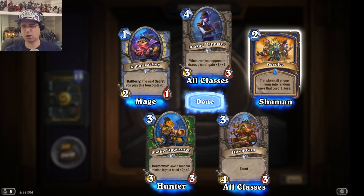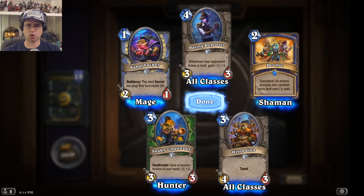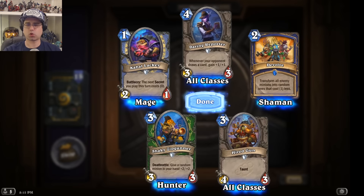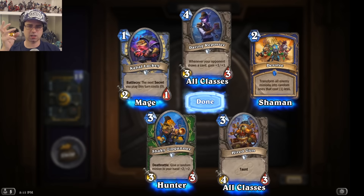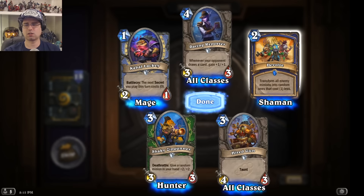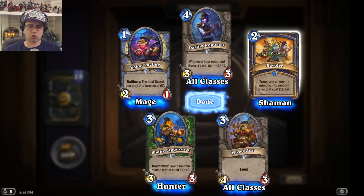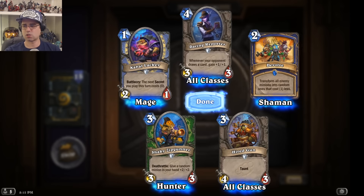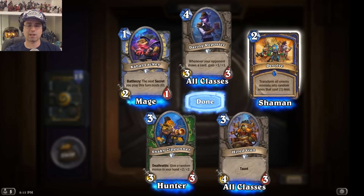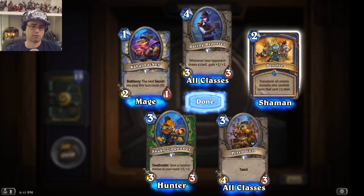Devolve is a big one people have been talking about because we have Evolve, which turns all your minions into random ones that cost one mana higher — which might be bad, but usually good when your minions are already low on health, basically healing them into completely different minions. Devolve does the opposite: it turns all your enemy minions into random ones that cost one less. One point made is that if you see a problem card on the board, this will get rid of it — but it's replaced with something else that might also be bad for you.